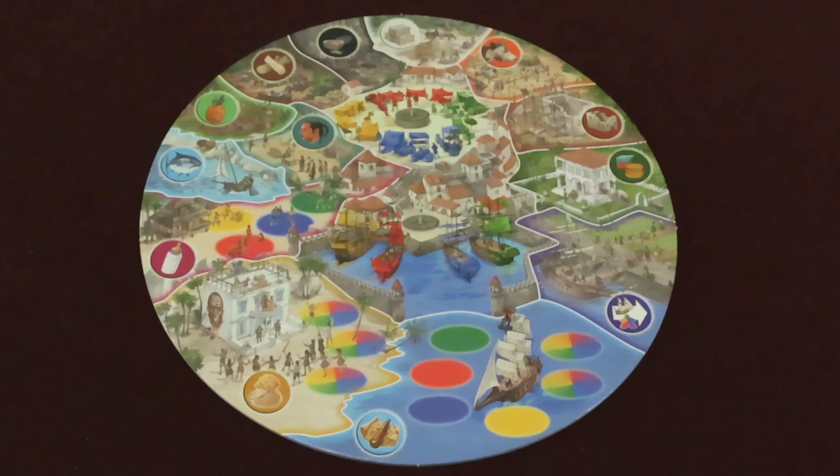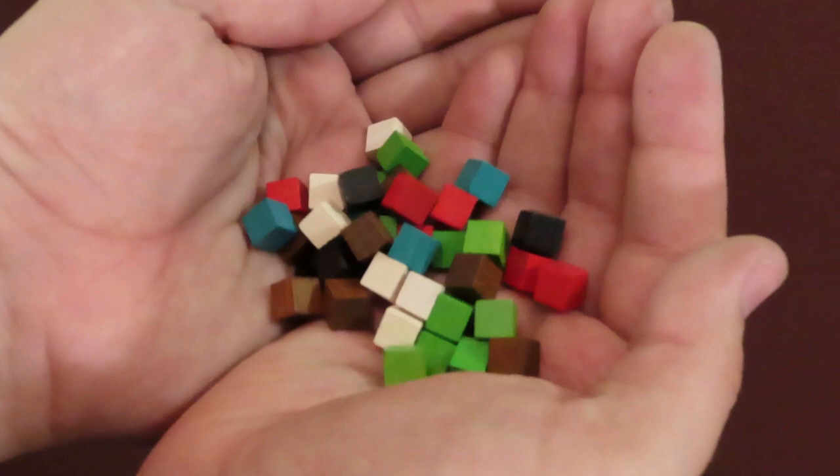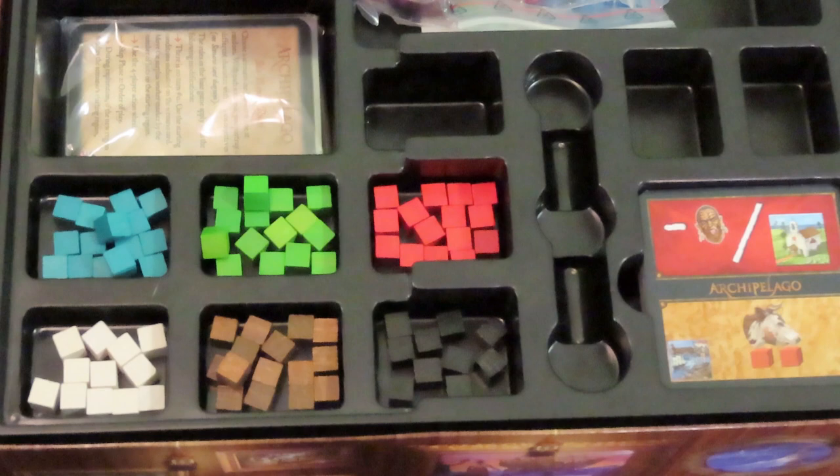To set up, first determine how many people are playing. If less than 5 players, place the 2–4 player side of the action wheel face up. If 5 players, flip it over. The purple color is reserved for the 5th player. Next, separate the colored cubes, which represent the different resources you'll be collecting during the game. Use the box's insert and place the cubes in the 6 slots as shown. Keep them in this arrangement, as it will help gameplay go smoothly later.